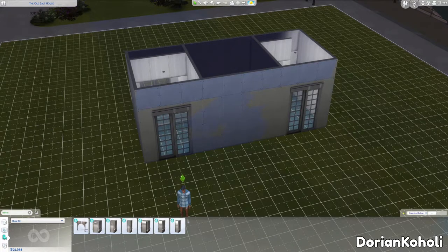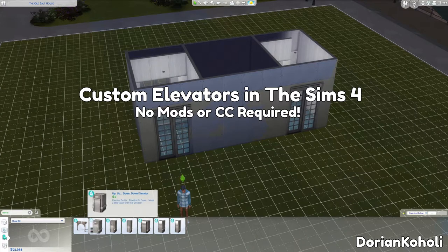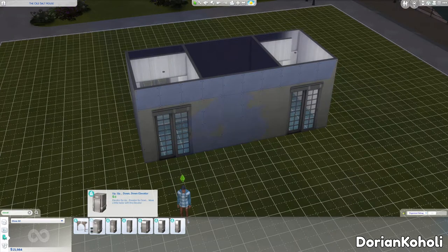Hey everyone, Dorian here. For today's video I'm giving a quick tutorial on how to build custom elevators in the game. The first thing to call out is that if you have City Living, or I believe the Discover University Pack, they do come with elevators you need to use to get up to apartments, but you can't use them in regular lots.